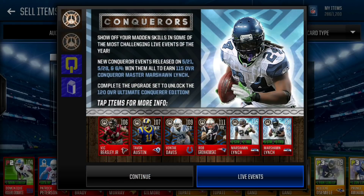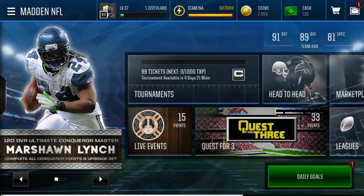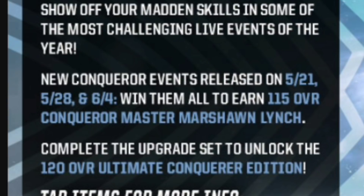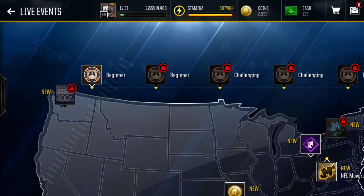Now let's get into the Conquerors thing. They literally just put all these new Conquerors players — there's 18 of them ranging from 106 to 111 overall, which is so sick. They're all 100 stamina. New events will be released on the 21st, the 28th, and July 4th. If you win all of them — and I mean all of them — you get a 115 overall Marshawn Lynch. This is going to be super hard.